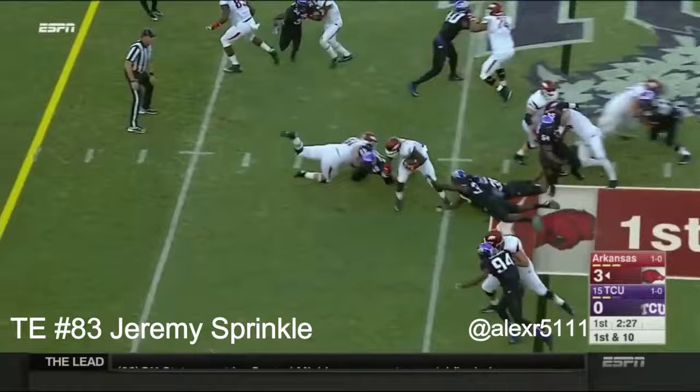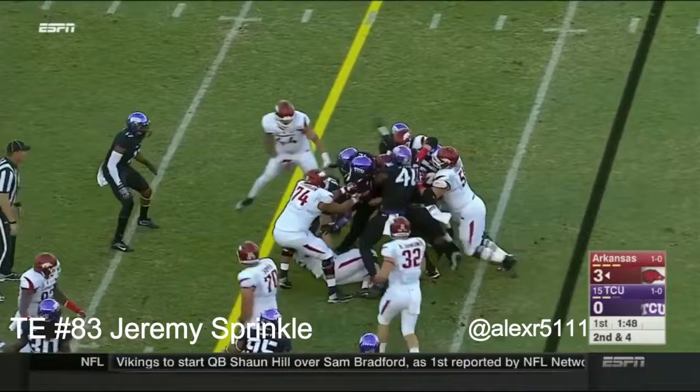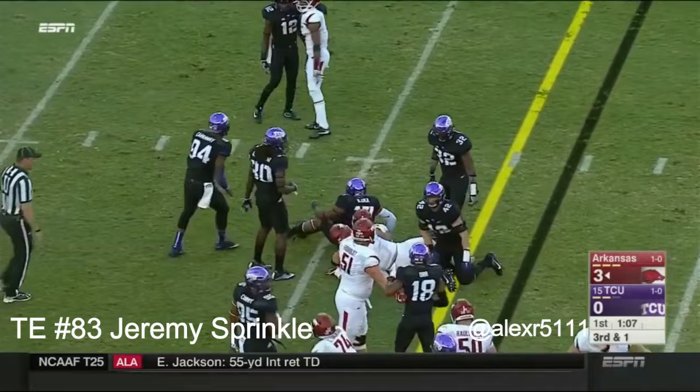Williams on first down, well blocked and able to keep his legs churning. Second down for Williams — look at the push he's getting from the offensive linemen up front. It'll be third and one, heavy on the right side. Third and one — Williams is able to get the first down. That's your first set of downs thanks to his efforts.